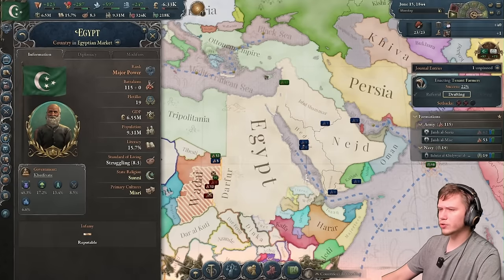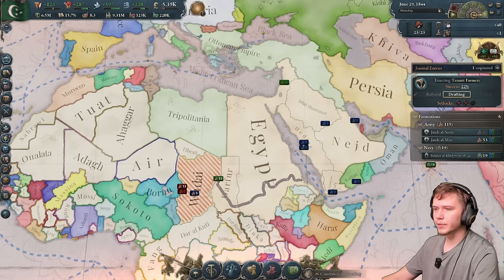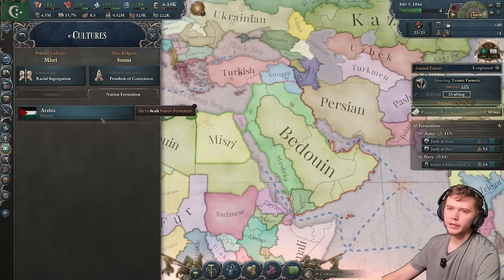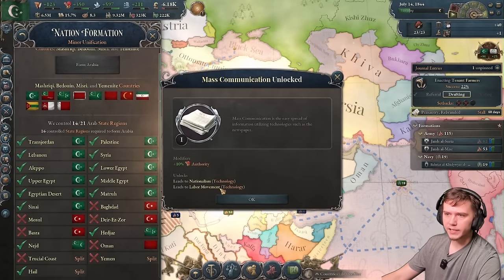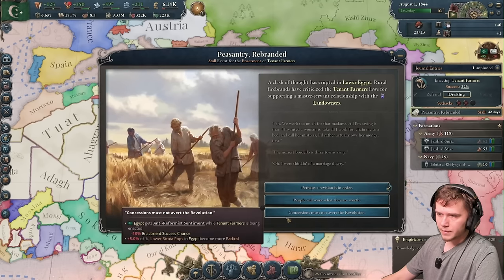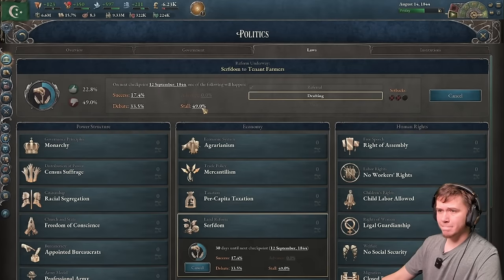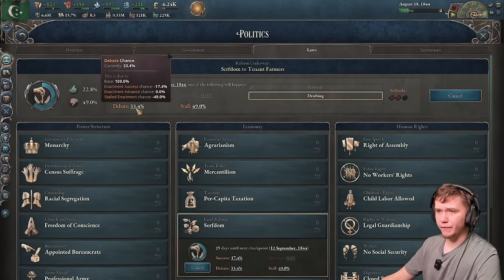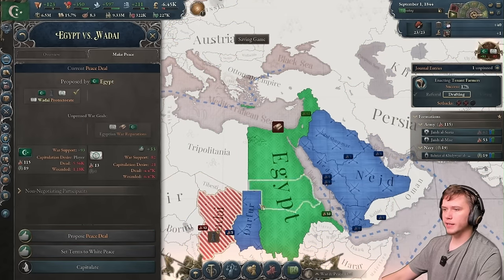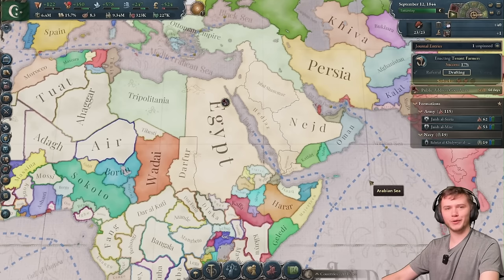I believe at this point I'm stronger than the Ottomans — we have more military power. We can check cultures: we only need two more states to form Arabia, plus pan-nationalism of course. I'm going to pray for a good law debate and just hope. If at first you don't succeed, just try again. This is actually the third time I've tried to record this video.